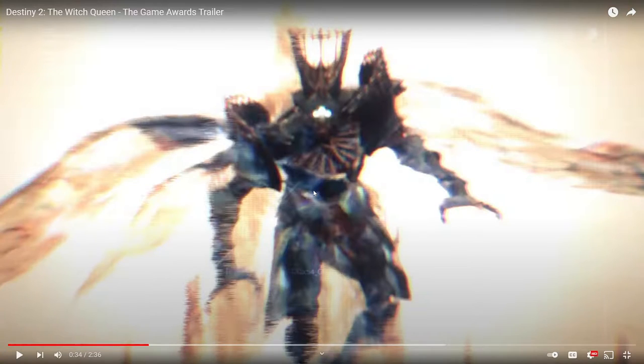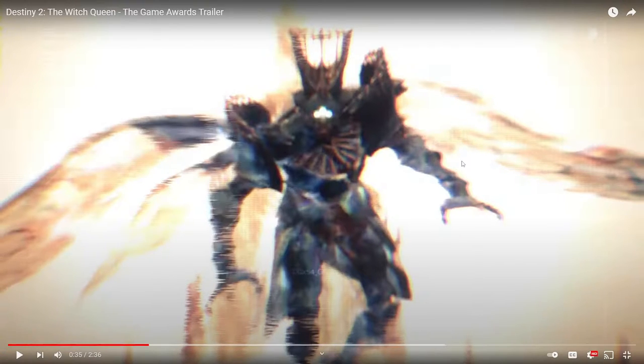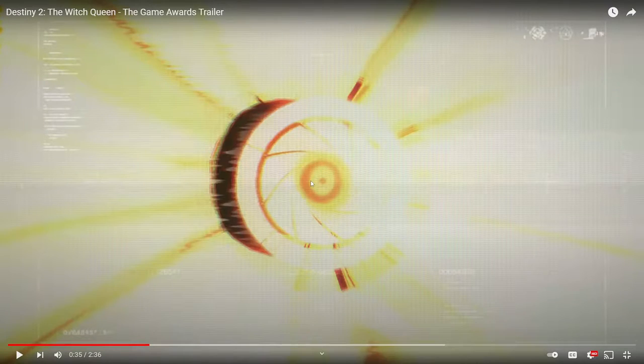We might be going back to D1 Mars, or just a new area in general. That's Savathun — her wings and all — just for two frames. Not sure what this other thing is. That's a familiar symbol; I think it might just be a camera symbol. This other object has fins and stuff. I doubt it's a Ghost, but you boarded Savathun's ship.